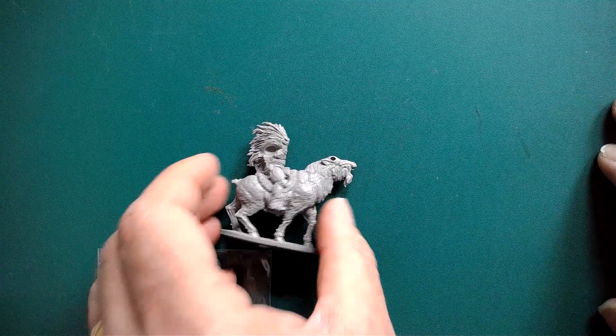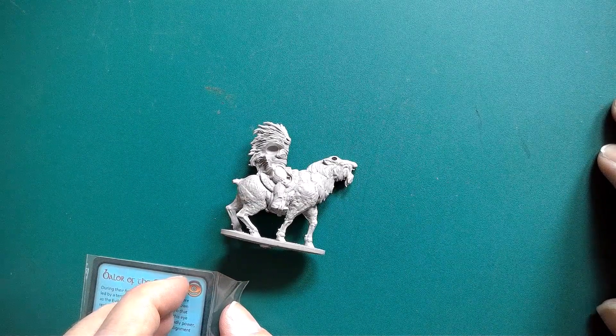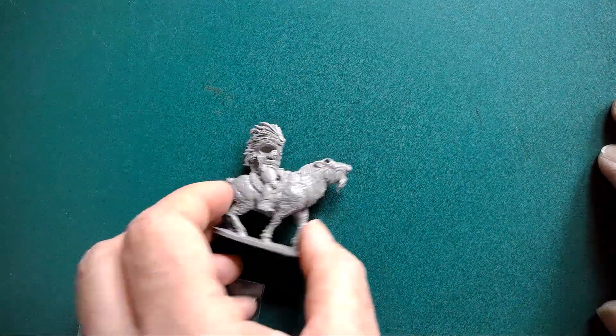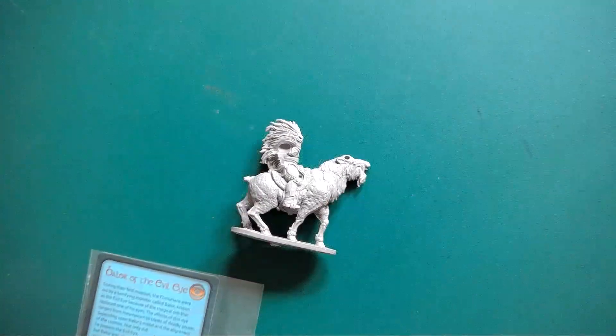As ever, a bit of trimming of any flashing, then put them in a pot of warm soapy water — I've learned not to have it too warm — give them a scrub, put them on the base, prime them, and I'll be back.